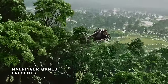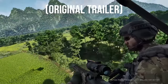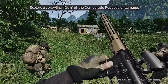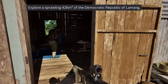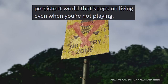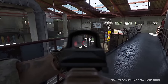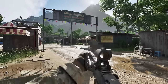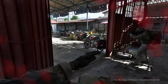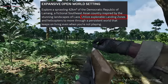Before we pick up on a few more details in the new trailer though, let me catch you up if you're seeing this game for the very first time. So far we know that Greyzone is set in a fictional South East Asian country, the Democratic Republic of Le Mans, which involves a 42km square map, which in their own words is a persistent world that keeps on living even when you're not playing. This rings much more of DayZ than Tarkov, but as we can see, helicopters feature fairly prominently in both trailers and in their words you can utilise explorable landing zones and helicopters to move through this persistent world.